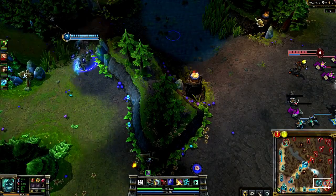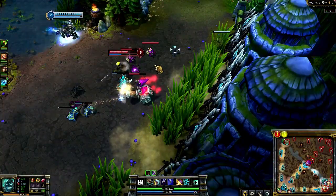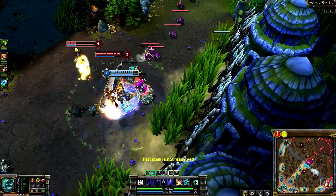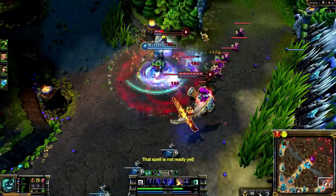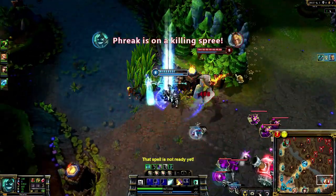Make sure to use the most of Hecarim's mechanics. Before I shove Ezreal toward the wall, I first use Rampage, because Devastating Charge's movement speed feeds into Warpath, giving me bonus damage. I chase with Ghost as he runs, using Rampage and Spirit of Dread to kill him without breaking stride.